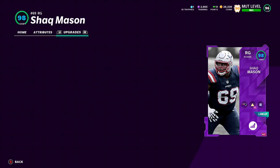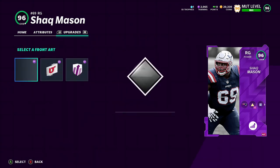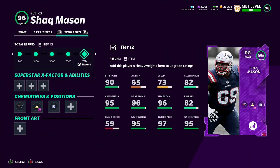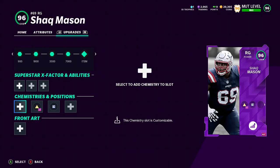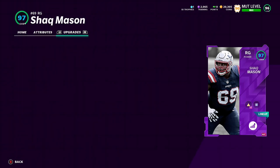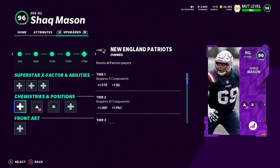This is a very solid card. You may even be able to use this card even if you do not have a Patriots theme team. Let's see what he looks like without Patriots chemistry on — he's still a 97 overall without Patriots chemistry on. Yeah, that's a good card.